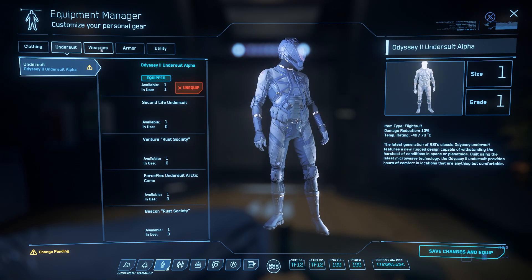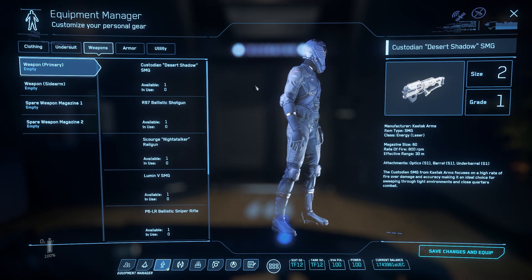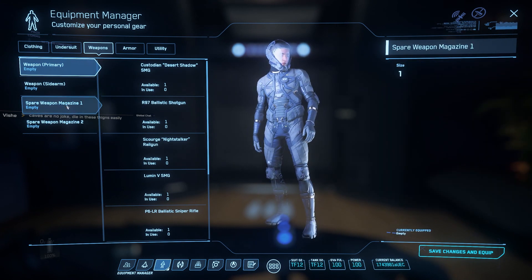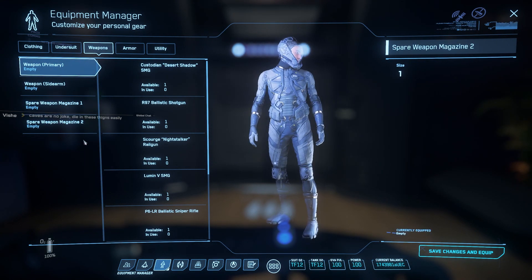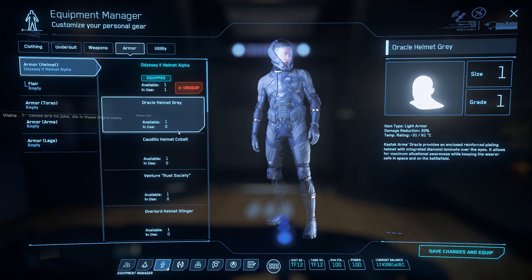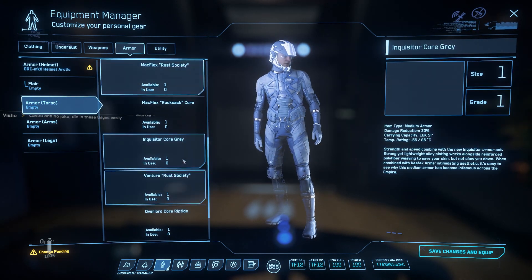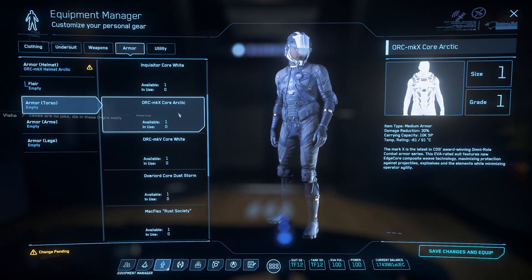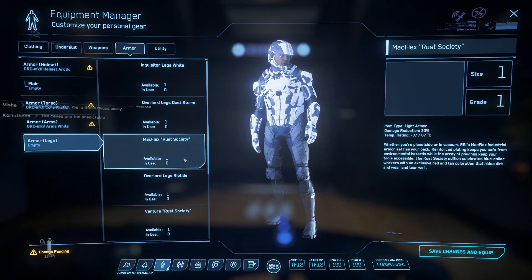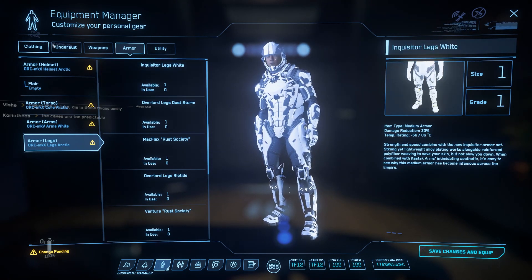The next tab is your Weapons — you have a primary and a secondary slot. This is just the base undersuit so you can hold one primary weapon and one sidearm. With different armor sets you can have multiple weapons, extra magazine slots, and utility slots. When you go to a store and buy armor, you can mix and match — for example, an arctic helmet, an MX MkX Core Arctic chest, and MkV arms.